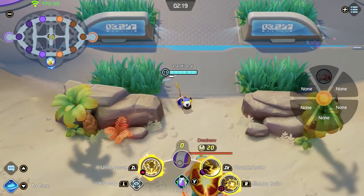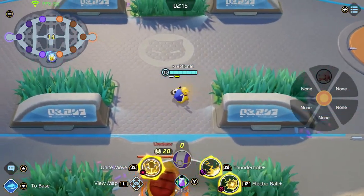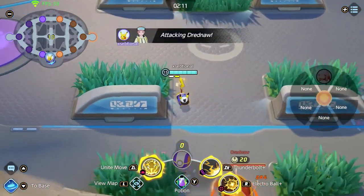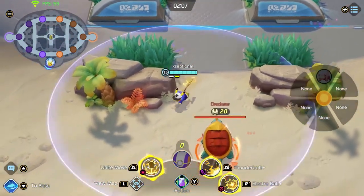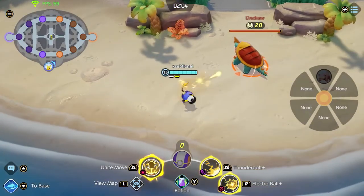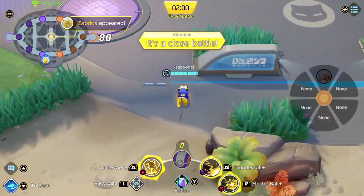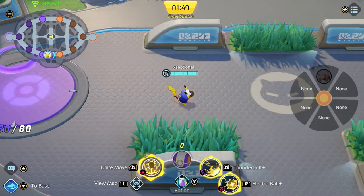This is the other important option: the boosted attack gauge — turn this on. Whenever I attack a pokemon, you see that white stripe and yellow stripe. The yellow stripe means my boosted attack is ready, so the next attack is boosted. Every pokemon has a different boosted attack cycle — some have three, four, or five attacks until it's boosted — so turning this on lets you know whenever you're ready for your boosted attack.